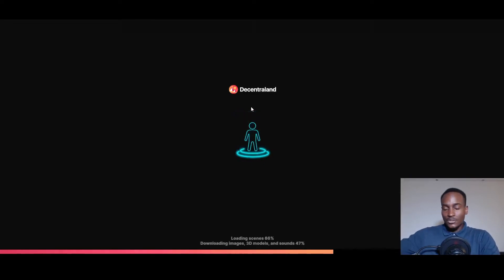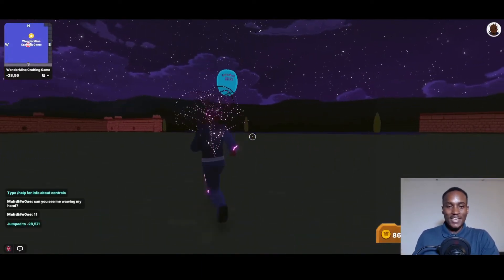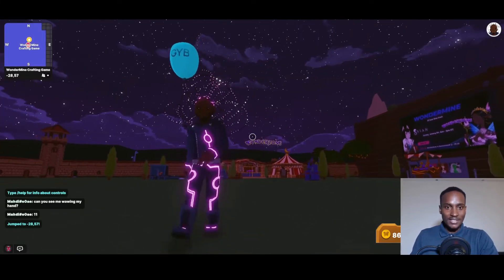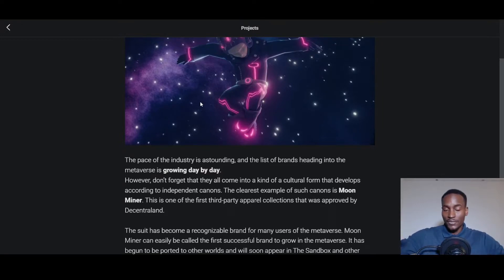You don't need any monetary investment here — all you need is time and persistence. You can basically sit back with popcorn and eventually get what you want. Before getting into the game itself, let me talk about this outfit I'm wearing. This is the DapCraft Moon Miner brand collection — one of the first outfits accepted on Decentraland. I'll talk more about DapCraft; I think you'll be impressed.